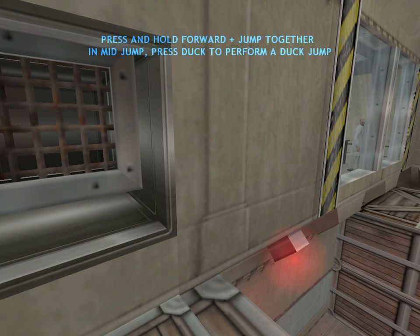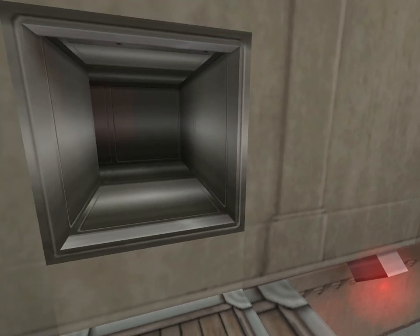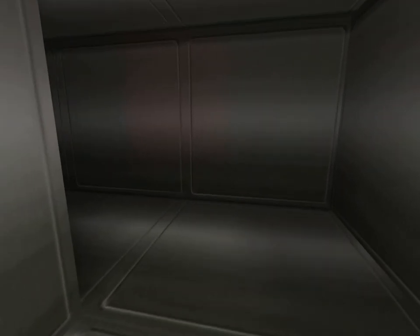Stand directly in front of the vent and continue to press forward. Then jump, and while you're in the air, press your duck key. Good job.